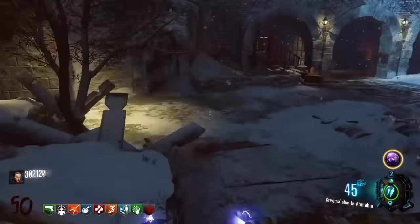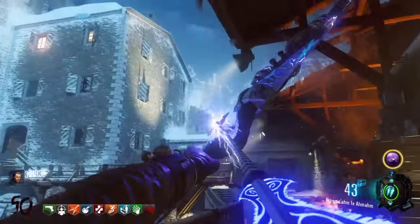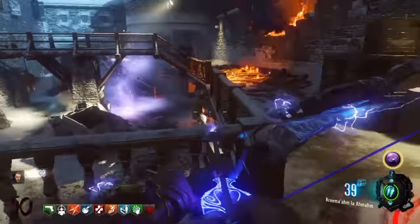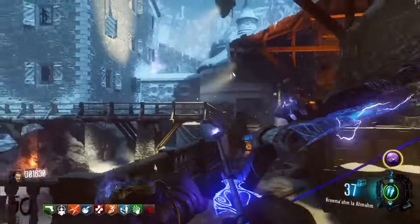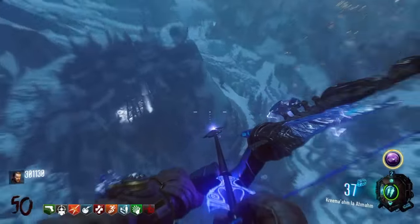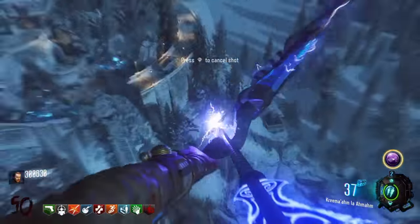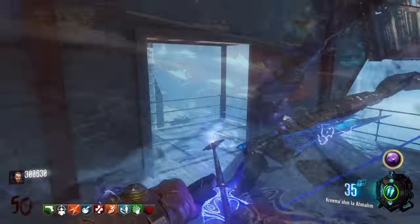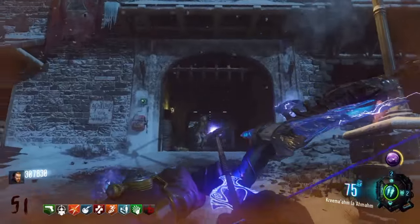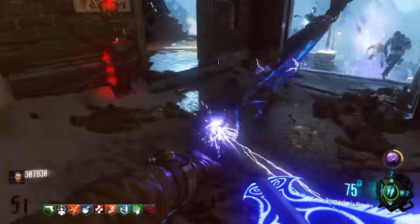That defeats the whole point of getting three max ammos to make your game last longer if you're wasting ammo. With the fire bow, I like to leave a zombie at the end of the round when doing the jumping and ring steps, but I end up having to fire my bow off the map because the storm chases the last zombie around the map if it's close. That means you'll end up killing the last zombie and having to go on to the next round while doing these steps, which wastes ammo and defeats the whole point.